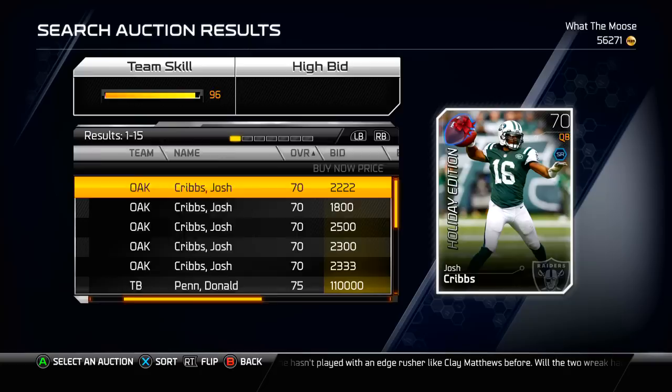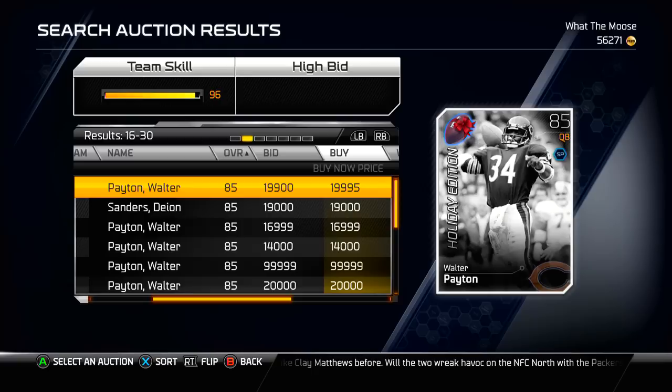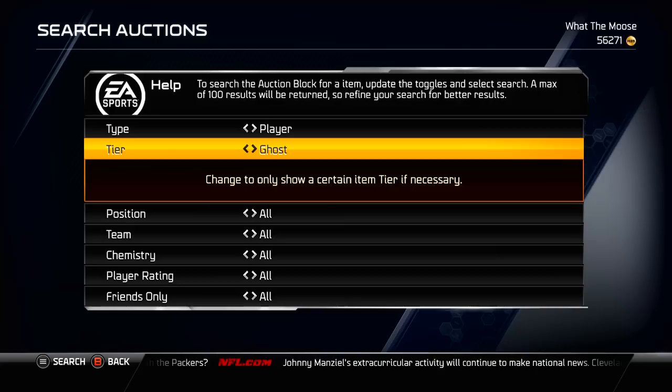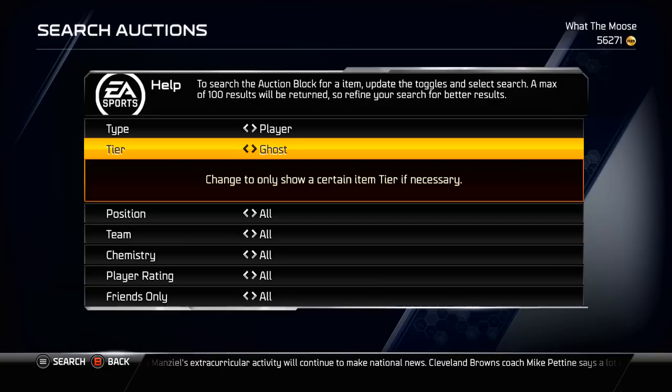The Ghost cards obviously had the fun addition, so it skews things a little. Like the 70 overall funny cards — Ben Roethlisberger punting and stuff like that. But a 95 overall is not too bad. Honestly, they did a pretty good job overall. My big problem is with the elites that are below 90 overall, and the gold cards that are below 80 — even below 70 at some point, I don't even understand that. Maybe a compromise could be a gold card that has to be 75 overall or above. Let me know what you guys think in the comments. Thank you guys for watching, and I'll see you later.